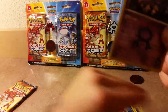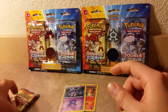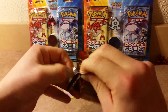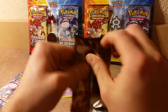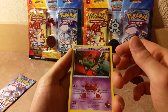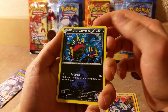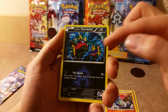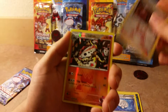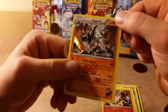We have a Team Magma's Baltoy, Team Magma's Aron — or Aaron as some people would say — Team Aqua's Carvanha. I love that one — this has Whirlpool and two Carvanha in there. I love the artwork in this set. Team Aqua's Great Ball, Team Magma's Admin trainer. The reverse is a Team Magma's Lairon, which is a common, and the rare is a hollow Team Magma's Aggron.